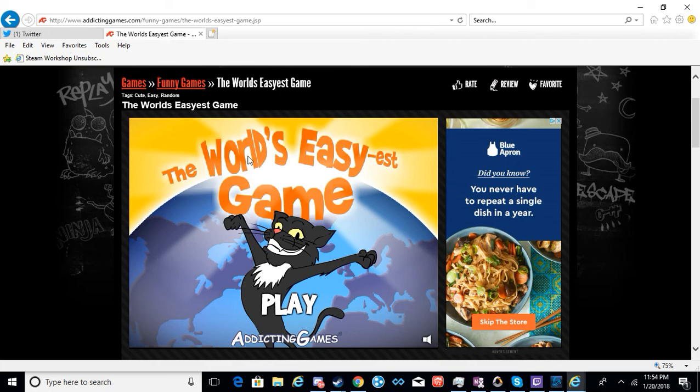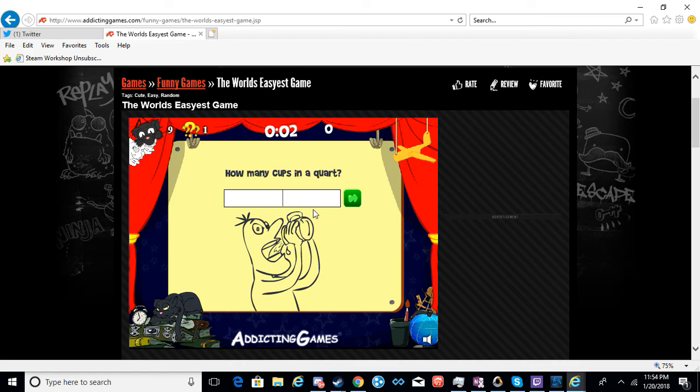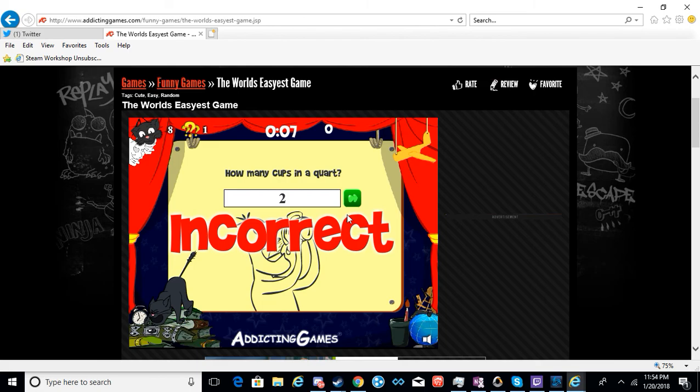So let's say we're going to play the world's easiest game, you know what I'm saying. How many cups are in a quart? Two. How many quarts in a gallon? Four. I got it. See, it's easy. Two plus two, four.